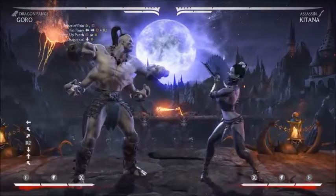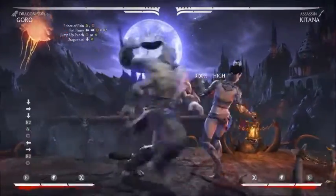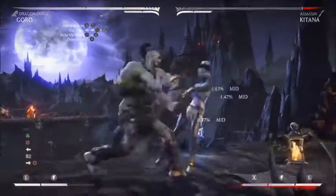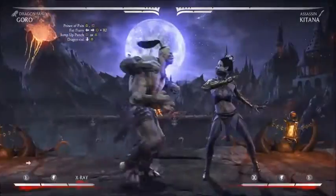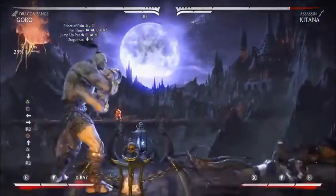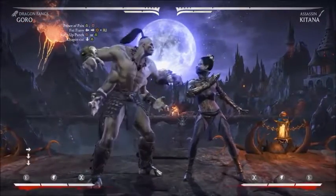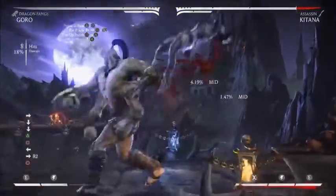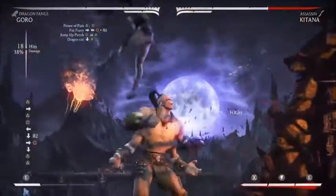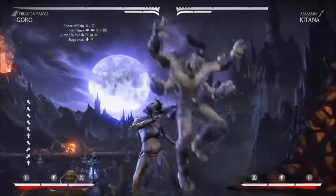So continuing that combo, instead of doing the grab or the uppercut, we're going to do a neutral jump. You've got to hit it fast but not too fast or else it'll just do the anti-air. Do the neutral, then do another Prince of Pain and Fist Flurry combo, walk up a little bit, then do the uppercut — 38%, two bars of meter.